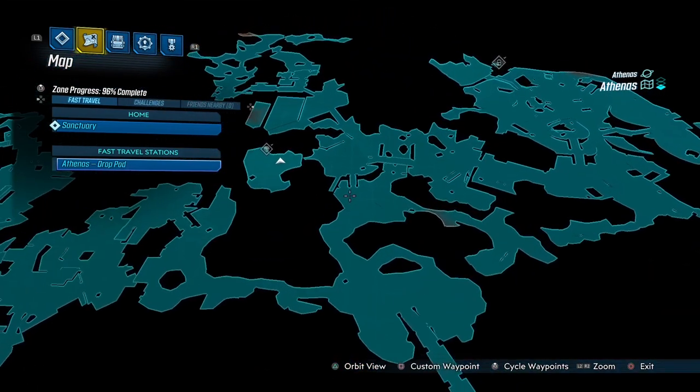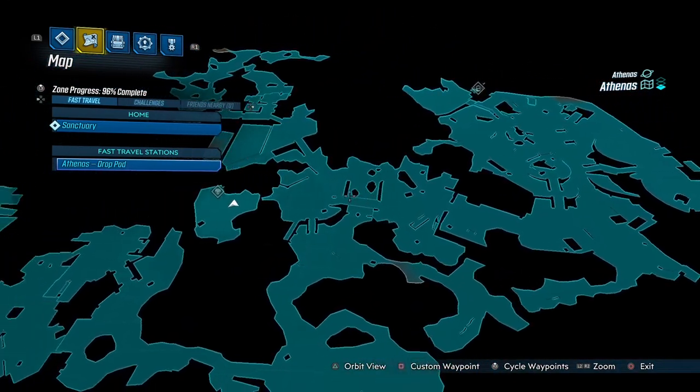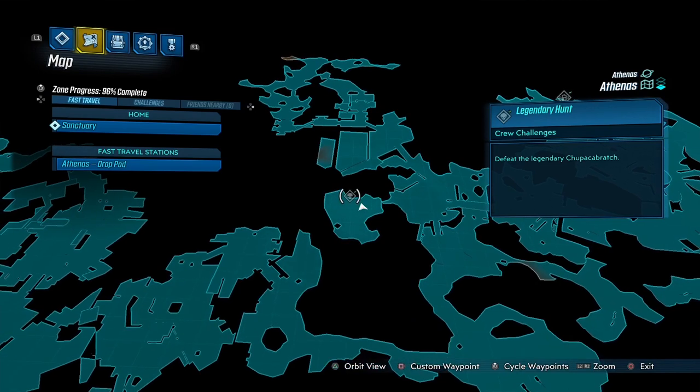When you get right here, the story mission wants you to go right, but if you go to the left there is a boss here. I don't think I'm going to say this right, but it's called the Chupa Brach — something like that.